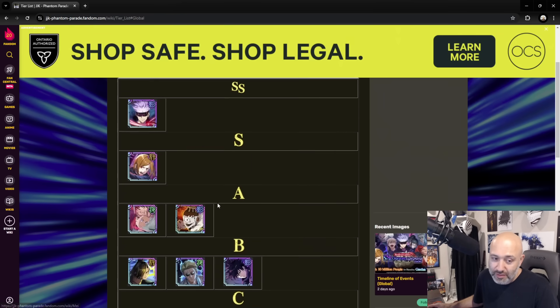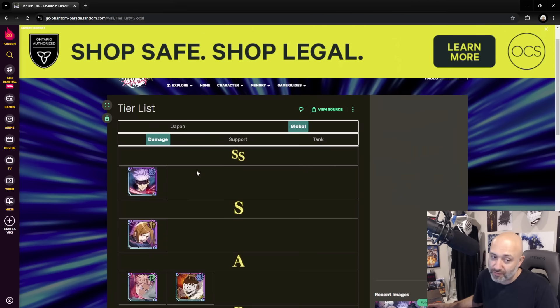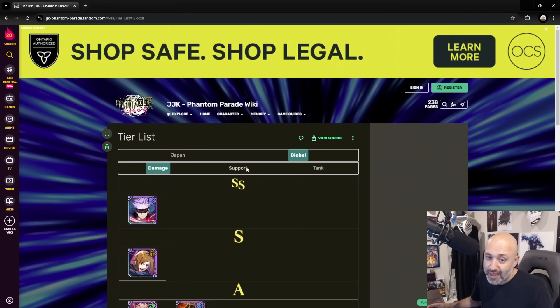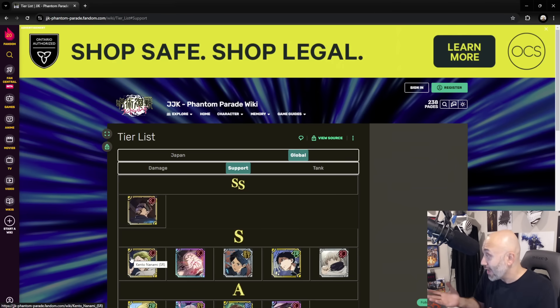I think this is a very accurate tier list and one you should definitely be focusing on. One thing to also remember: if you are using a copy of a character, you cannot use another copy of that character even if the rank is different. So figure out which one you want to use most. For example, a lot of you will have SSR Nanami, and some may have the support version of him and want to use both — well, you can't. It's only one of that unit on your formation and on your team.